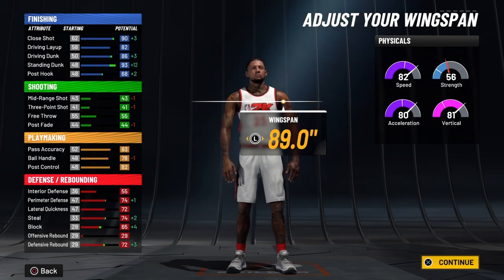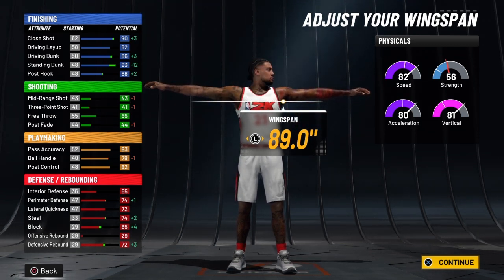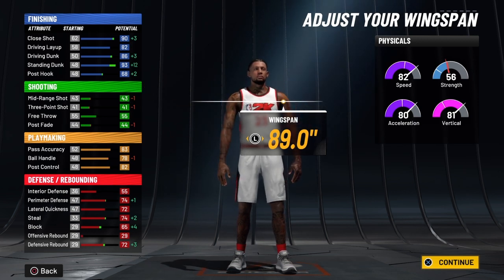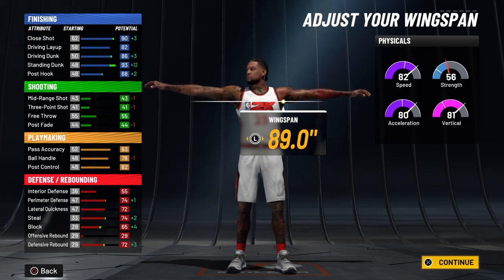At 99 overall, your speed will be 90 and your acceleration will be 88. When you ignite the Slasher Takeover at 99 overall, you're going to have a speed that goes over the cap of 99 and will be 100, and then you're going to have an acceleration of 98. He is super fast with those playmaking badges.